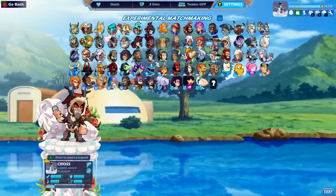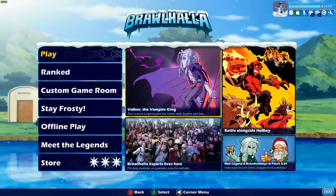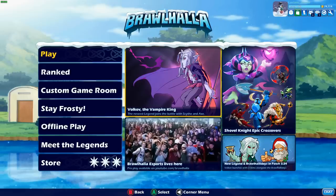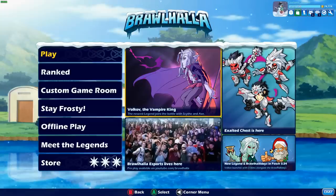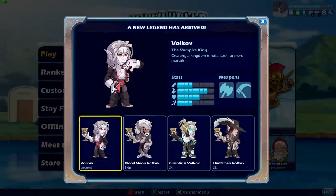How's it going guys? Lucian Sword here playing some more Brawlhalla today, and today is a special day because Volkov the Vampire King has entered Brawlhalla. He is the fifth legend to be released in 2019 and I know that — I'll show you how I know it later. So anyways, we have Volkov the Vampire King.